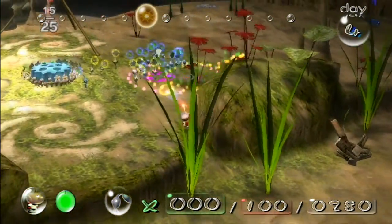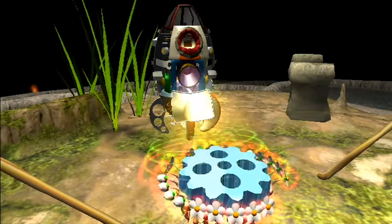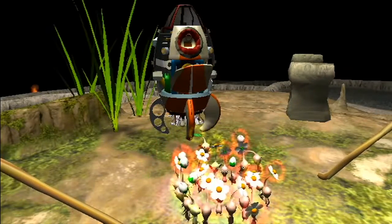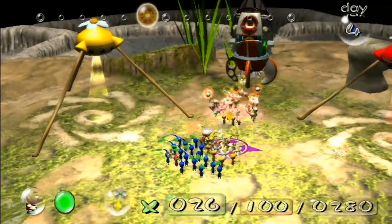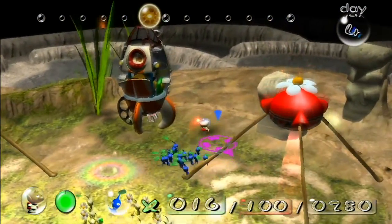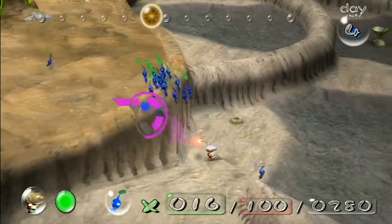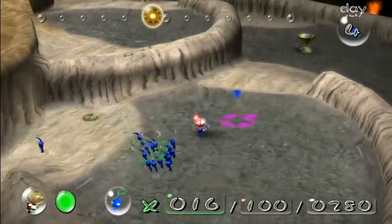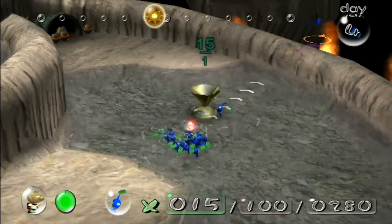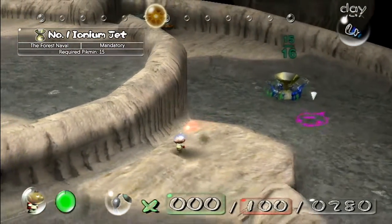I guess we might as well get that other ship part over there. Do we have enough Blues for it? We might — I feel like it only takes 15. It's right over there. I can go grab more if this isn't enough, but I think it only takes 15. Yeah, there we go — this is the Number One Ionium Jet, indicating that there's more than one.